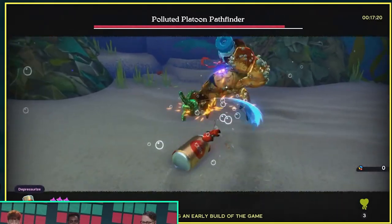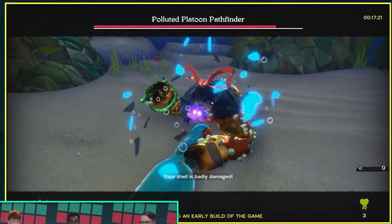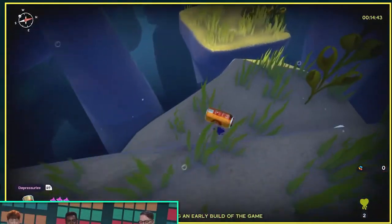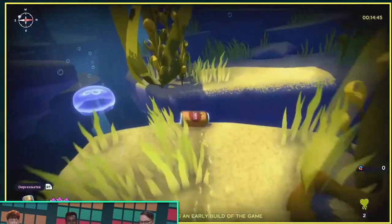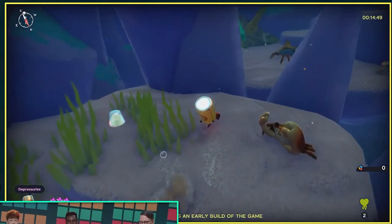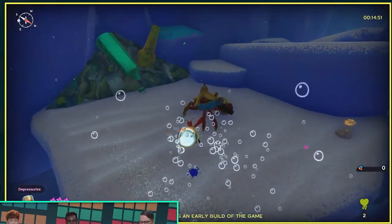Fortunately, each shell has its own stats and special magic abilities. For example, the soda can shell can be used to roll around in and move through the world more quickly. But our main tool for traversal is the grappling hook, and our weapon of choice is a tiny fork.